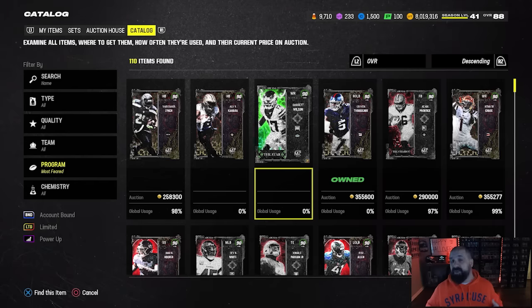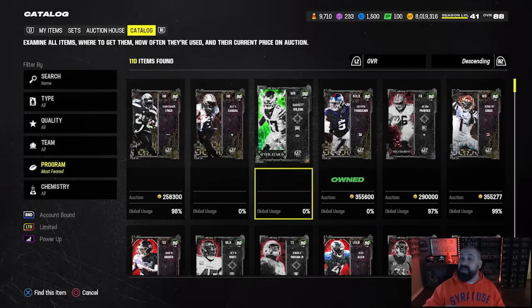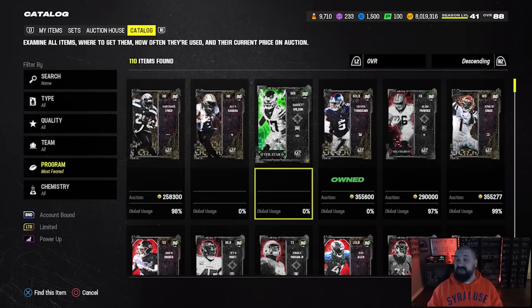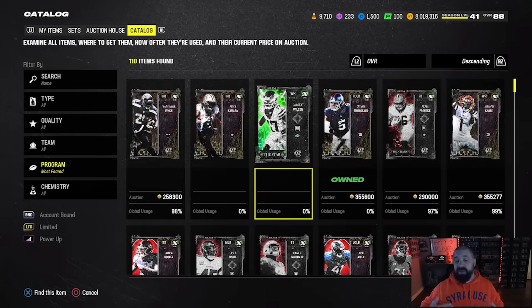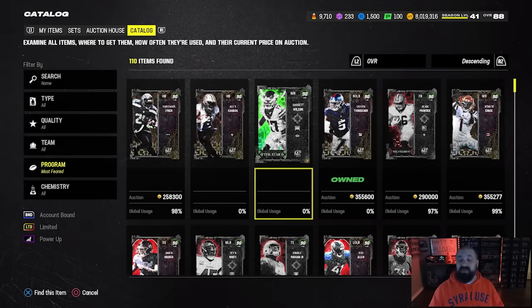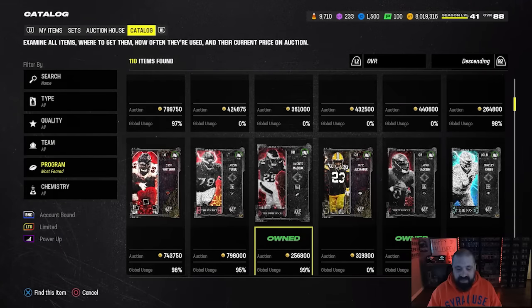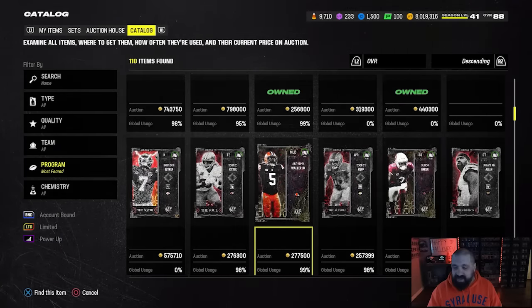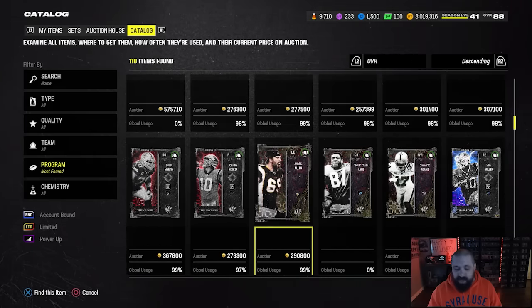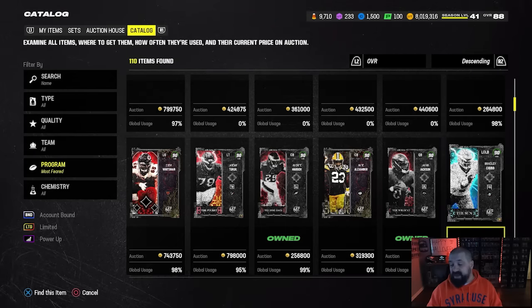Those are the two non-LTD cards. The two LTDs are Arcana-themed. The first one is Garrett Wilson — another 91 speed wide receiver. That's caused Justin Jefferson to go down a little in price, and OBJ and Jamar Chase are also dropping rapidly, but you can still get 91 speed from them. Garrett Wilson and Justin Jefferson are the most expensive receivers in the game — those other two 91 speed guys are starting to become good budget options. The other LTD is Bradley Chubb — 90 overall outside linebacker.